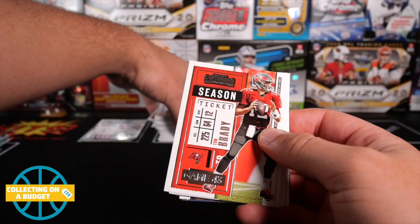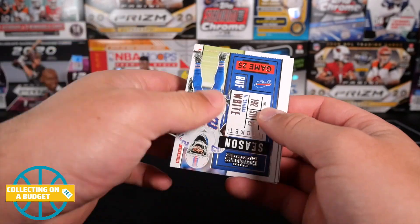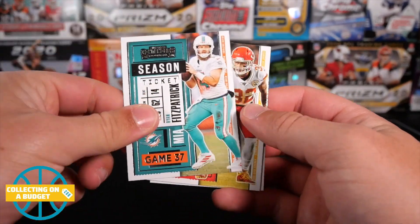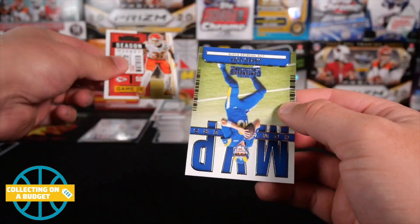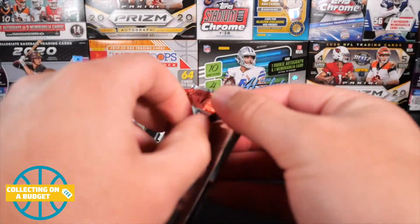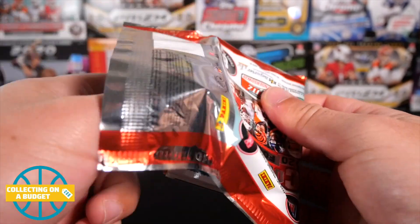Jalen Ramsey, Tom Brady, Drew Lock, Tredavious White, D.J. Moore, Ryan Fitzpatrick, Matthew, and MVP contenders of Jared Goff. Two more packs, and then we'll get into those two mem cards.